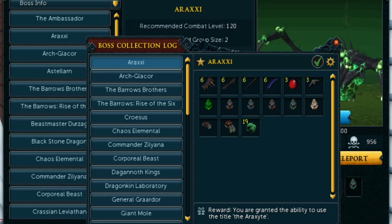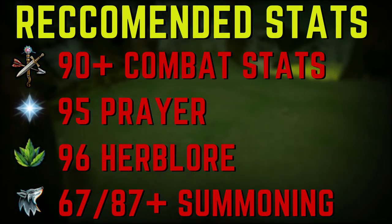Now we're going to move on to the recommended stats for killing Araxor. I would recommend 90+ in all combat stats. 95 Prayer for Soul Split and Turmoil is pretty much a must-have, as well as 96 Herblore for overloads, although you could probably get by with extremes. You need at least 67 Summoning for a War Tortoise, but preferably level 87 or higher. Having perked-out armor and weapons is very useful, which means having Invention unlocked.